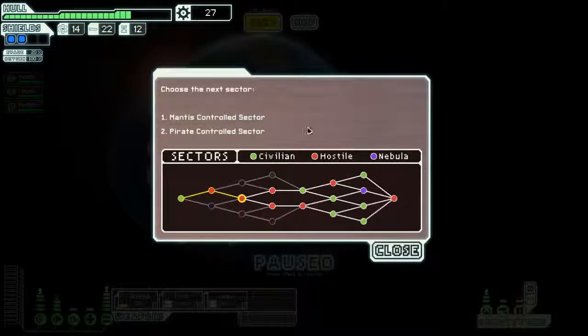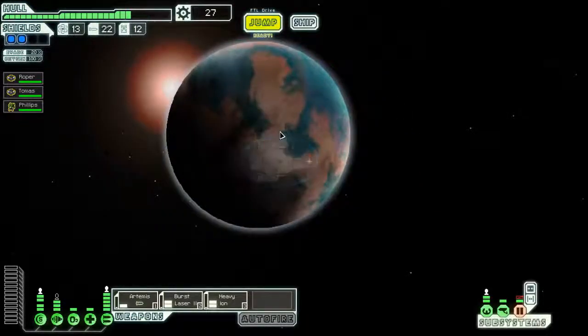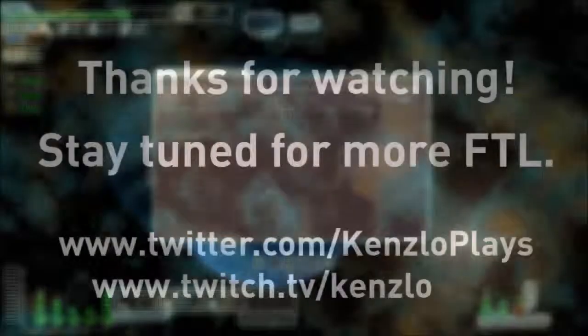Next sector — I can go to several civilian sectors which will be easier, or go to the Mantis sector. If I go pirate I get one more hostile after this before getting easier ones. I'll go to the Mantis sector because I still get one more hostile encounter, but it gives me a chance to breathe a little before going into more fights — especially as the later options get harder.